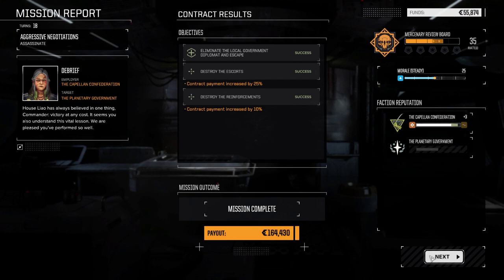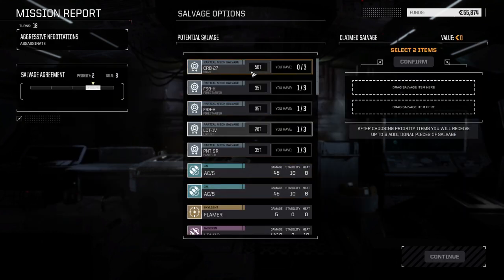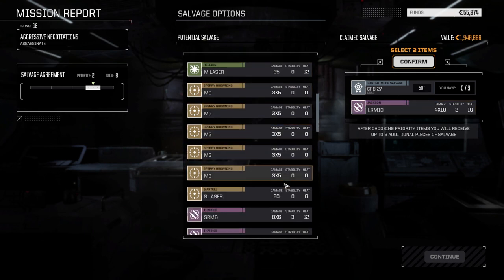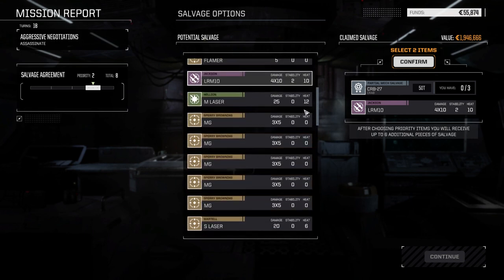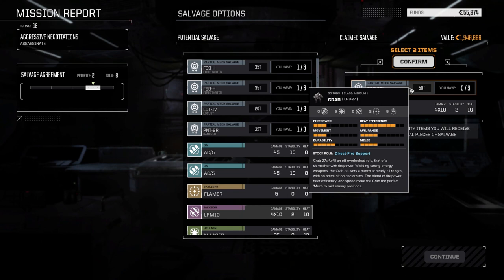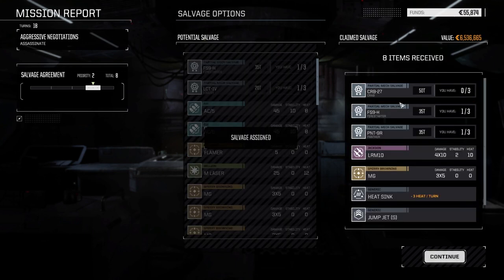That was legitimately disappointing. 164,000 — we're pretty close to having the money we need for end of month, which is great. We took some arm damage, not much we can do about that — couple of large laser hits. We're going to take the Crab part and not the rest of the stuff. We can only take one LRM10 — there are also SRM6s. You can see what I mean about salvage — there's such a huge difference compared to Rogue Tech. I'll take the Crab part since it's one of the new mechs.